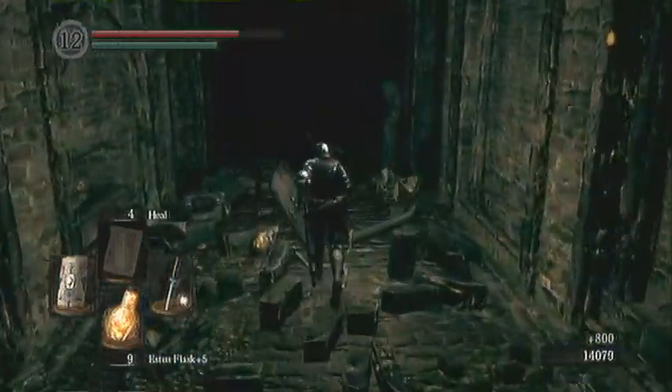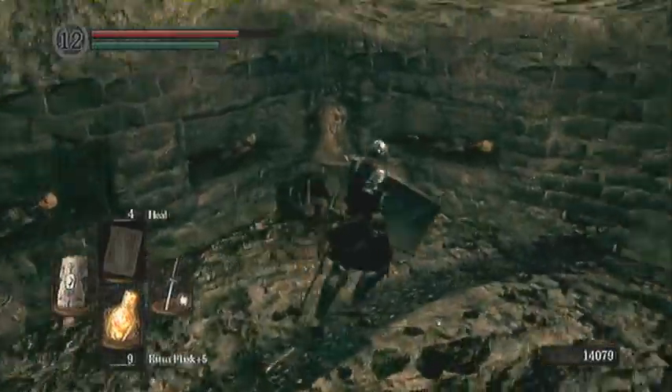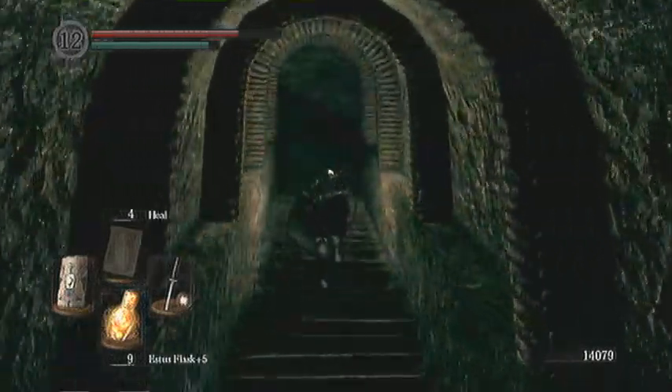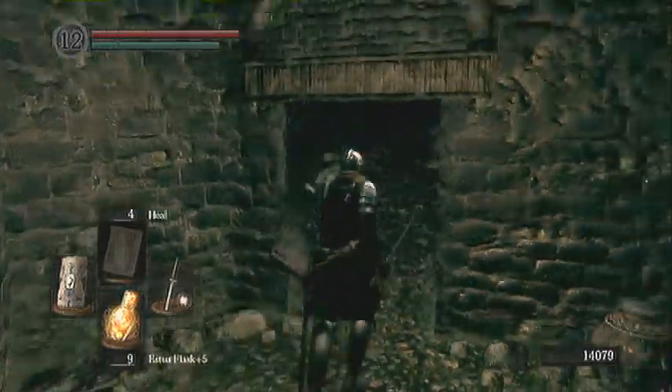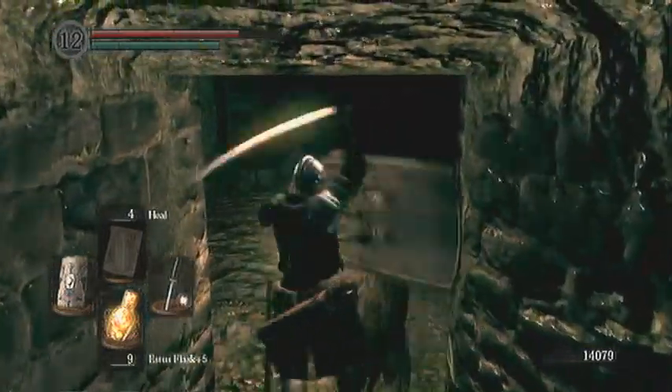Taking that Darkmoon Seance Ring right there — that will unlock the Darkmoon covenant for you over in Anor Londo where the second bonfire is. All you have to do is equip that ring and the Gwyn statue will disappear and you can go talk to Gwendolyn.